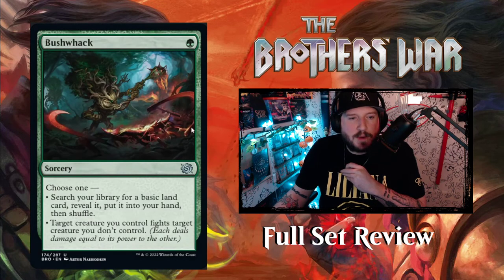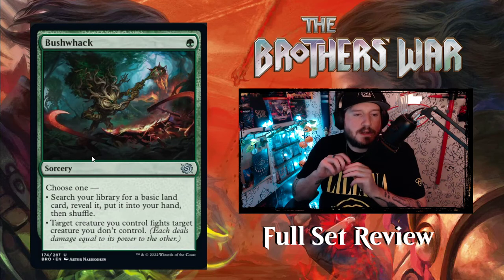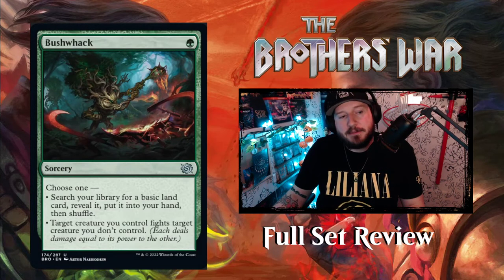We have Bushwhack — look at this punny name, this bush is whacking him. For 1 green sorcery, choose one: search your library for a basic land card, reveal it, put it into your hand; or target creature you control fights target creature you don't control. A 1-mana fight card — nice.